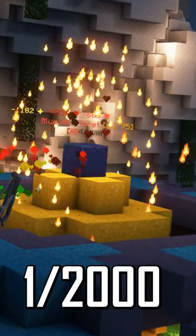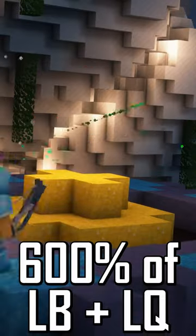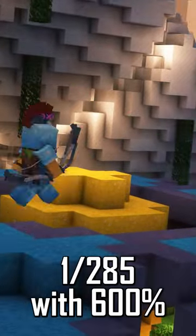You can increase your chances by using loot bonus or loot quality — both will have the same final effect. You can get up to 600% of this with crafted armor, discoverer, and tomes, which means you will get one drop in 285 mob kills.